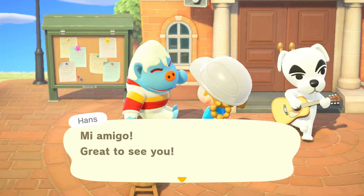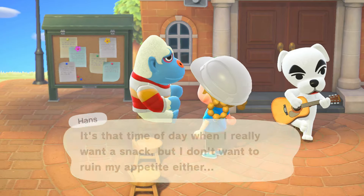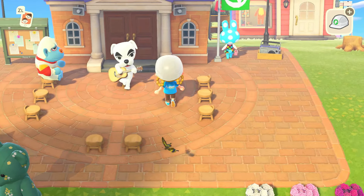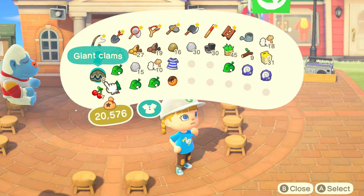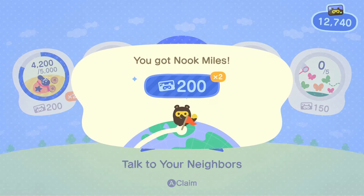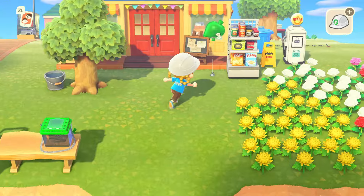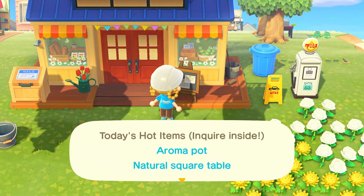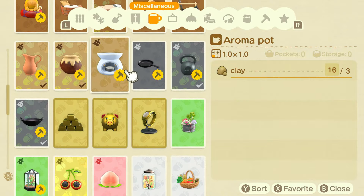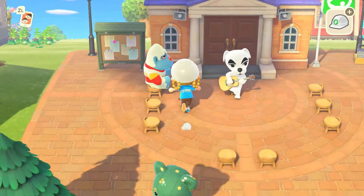Let's talk to Pashmina and give her her clam for today. She says: 'Some days I get myself super hyped, just ready and raring to go — go take a nap.' I am 100% there with that this week, Pashmina! She gives us a clean room suit — we were totally hoping for one of those! Let's talk to Hans — he's listening to KK but we'll chat. He says he really wants a snack but doesn't want to ruin his appetite. Hot item of the day: aroma pot and natural square table. The aroma pot just uses clay — we'll definitely be making some aroma pots.